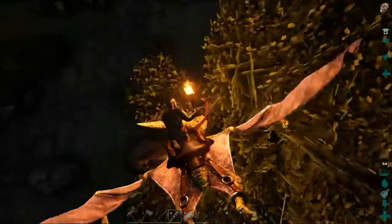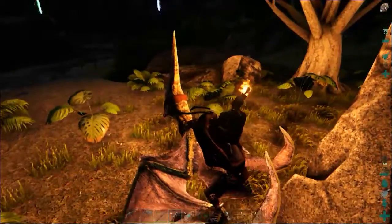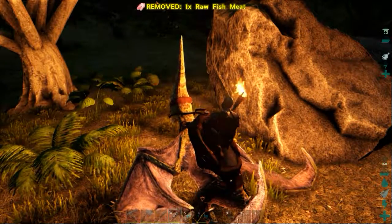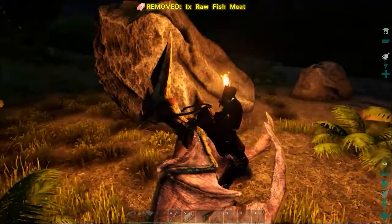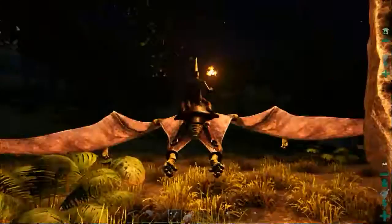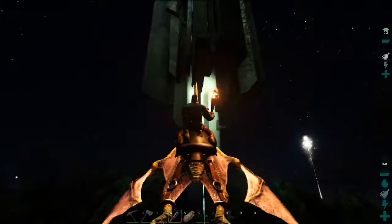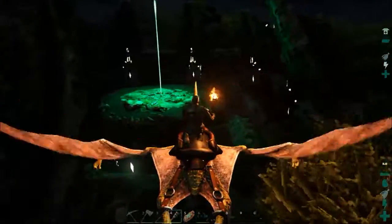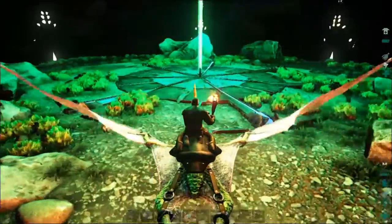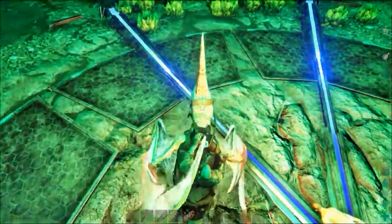They did say that you can bring items over from there but you cannot take items with you — so you can go to Scorched Earth from The Island, have fun there, and then come back with items, but you just can't take over all your gear, so you're basically starting over there. We need to land — when you run out of stamina they just go straight down wherever you are, so try to be in a safe area. There's a dead person here.